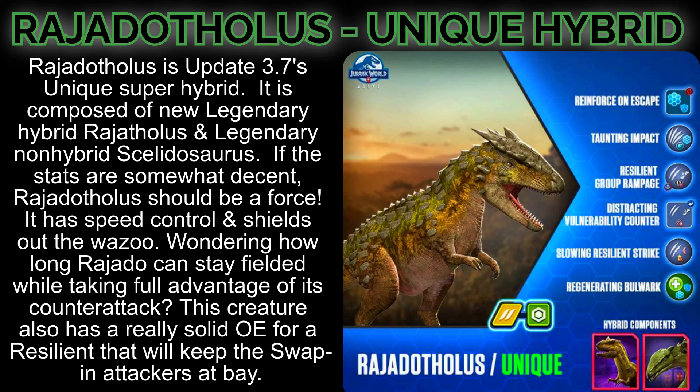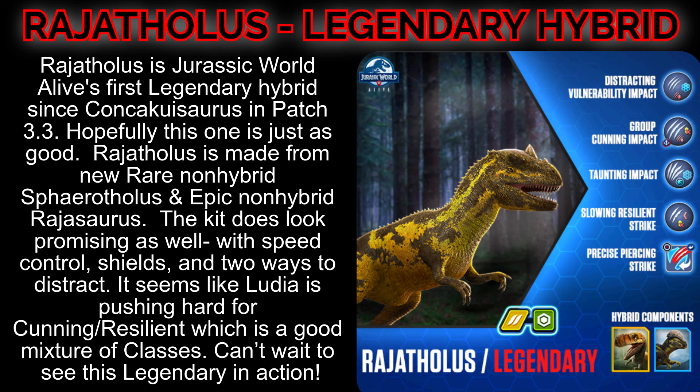Rajathalus is Jurassic World Alive's first legendary hybrid since Concavenator Cuisaurus in patch 3.3 — hopefully this one is just as good. Rajathalus is made from new rare non-hybrid Spherothalus and epic non-hybrid Rajasaurus. The kit looks promising as well, with speed control, shields, and two ways to distract. It seems like Ludia is pushing hard for cunning-resilient, which is a good mixture of classes. Can't wait to see this legendary in action.